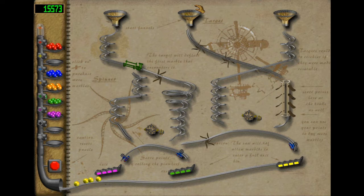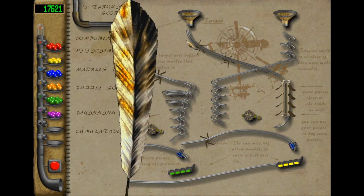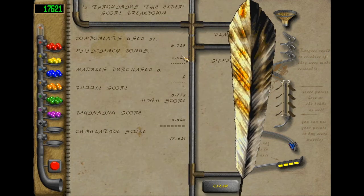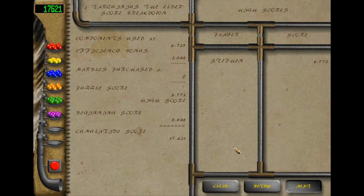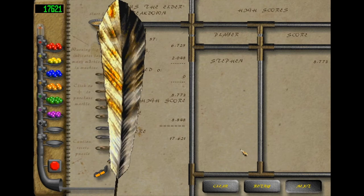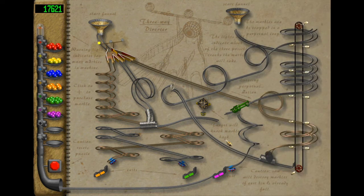Ah, there we go. Alright, next puzzle. I'm probably gonna need to buy some orbs soon. I keep calling them orbs — they're marbles. Marbles are orbs though, are they not? Can you call a marble not an orb? I don't think you can.